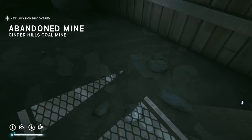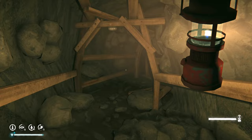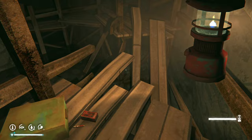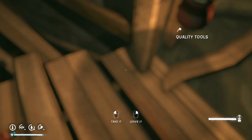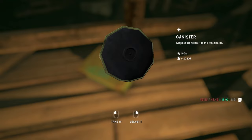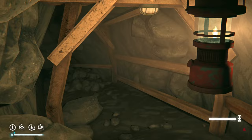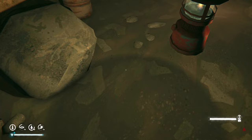Inside the mine we find lantern fuel, cured leather, revolver cartridges, and quite a lot of coal. We pick up as much coal as we can without going out of our way. We find quality tools, more revolver ammunition, and an emergency stim — the first one we've found. This is from one of the new DLC areas, which is very nice, but we won't be going there this series.